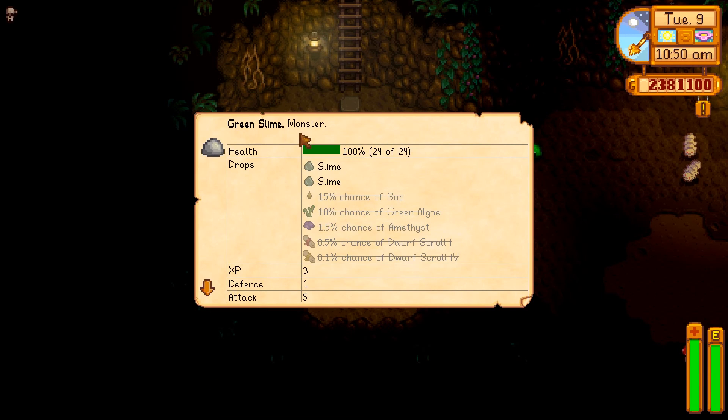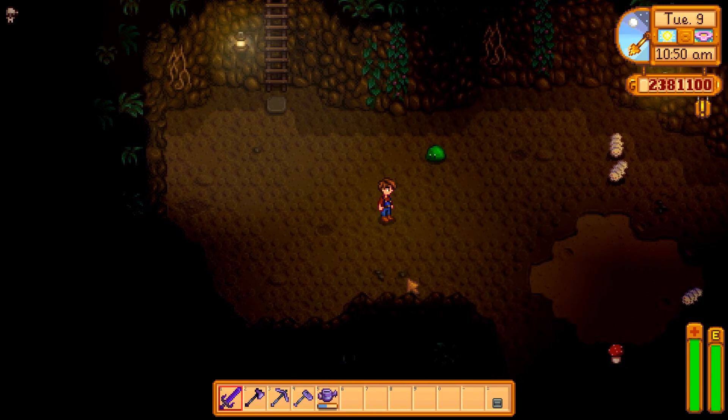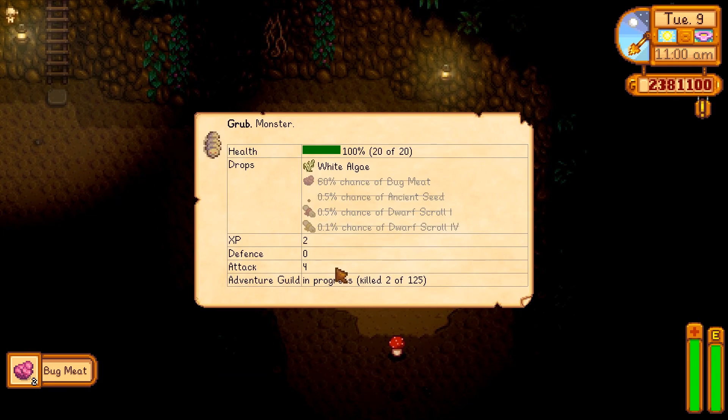You can also look up information about monsters. If we look at this green slime, we can see what kind of monster it is, its health, what it might drop — right now just two slime — the XP it'll give us, its defense, its attack, and the progress in the guild. Currently I haven't killed any, but if I kill this one it'll show one has been killed. So you can look up basically any monster information — pretty useful if you're figuring out what monsters drop things like iridium.